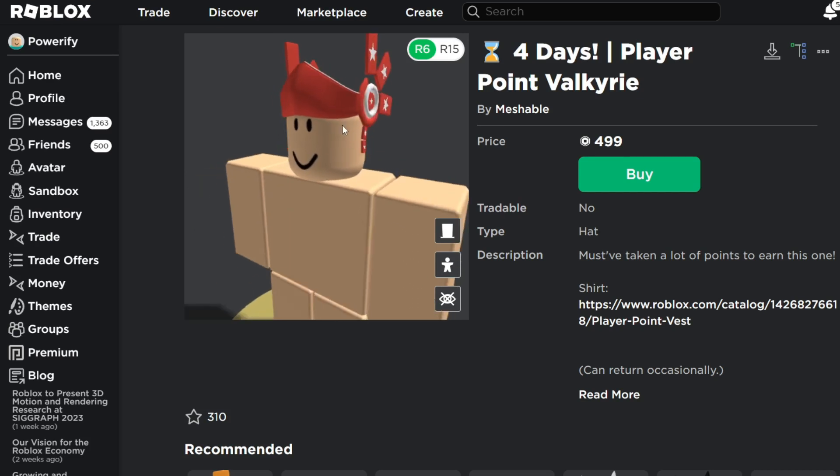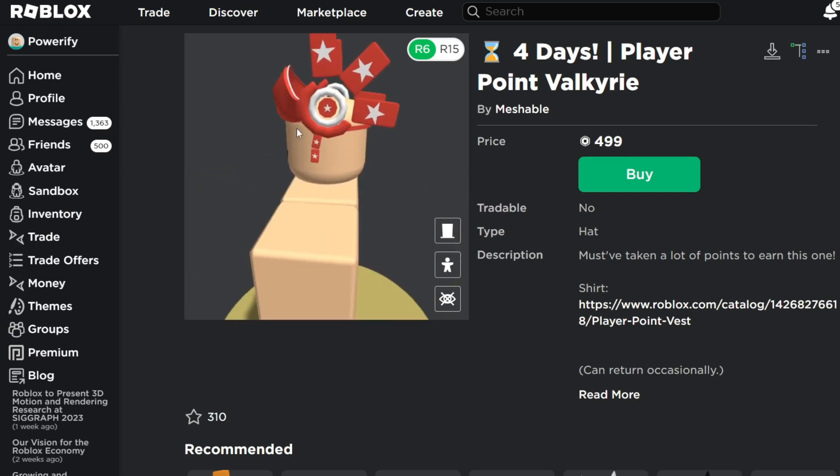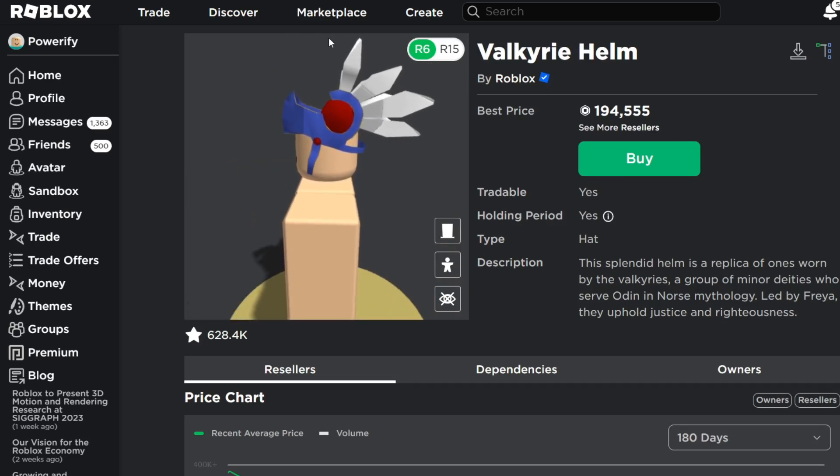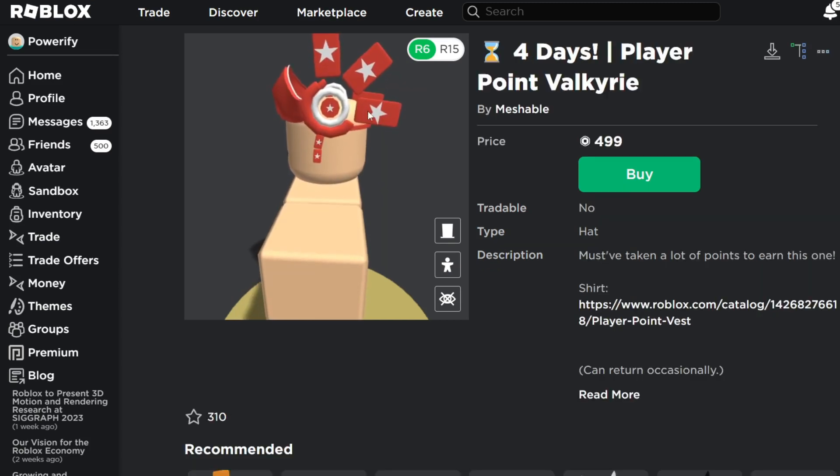So now let's take a look at the side. The side is very different. On the original Valkyrie Helm, it has four wings, while on here it has three cards. And these three cards have these white stars on them.